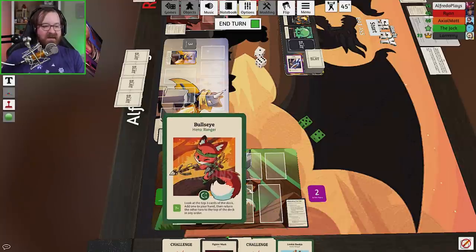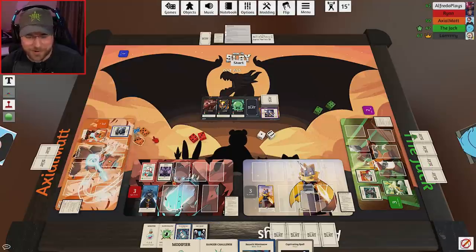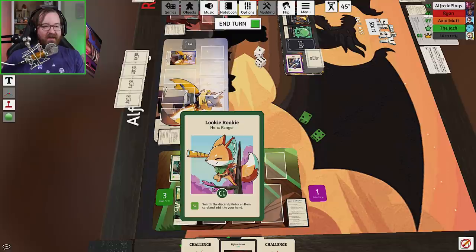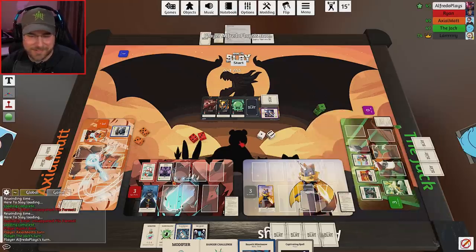Ryan might as well rob other people. I got nothing. Well, you do look like you're a little slim over there. I'll drop a Bullseye down. Bullseye looks pretty cool. If I do a seven or above, I look at the top three cards of the deck. That's a six. Damn. Just shy. Matt, you wouldn't be so damn dangerous if you didn't also have the bard. I mean, that's just for hero effects though. But your hero effects were pretty big. How did you get all rangers? What the hell is going on? Bullshit. Larry, how much is he paying you? I need a five or above for Looky Rookie. That's a four.